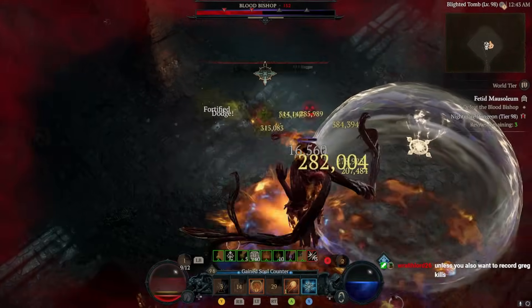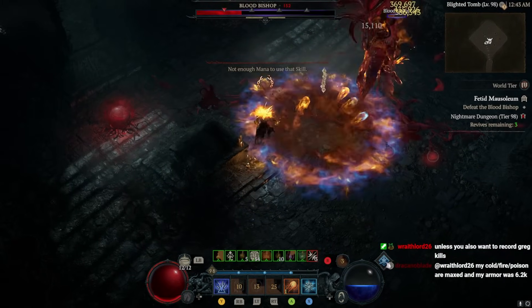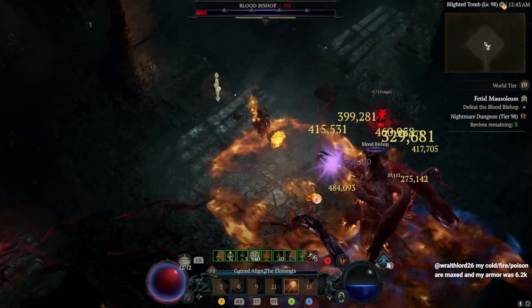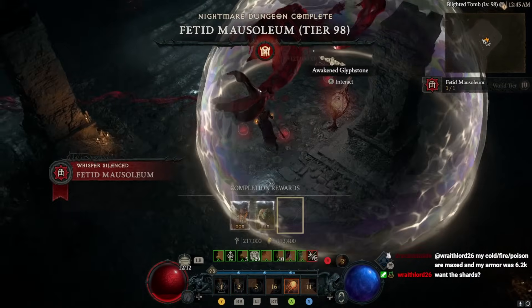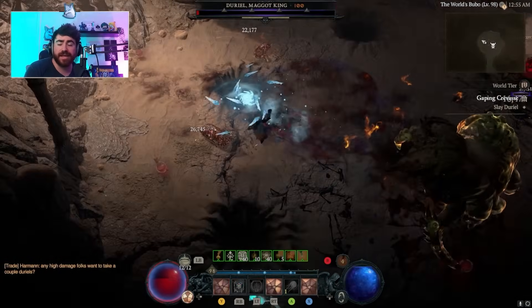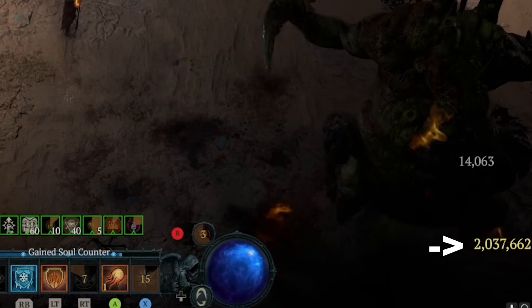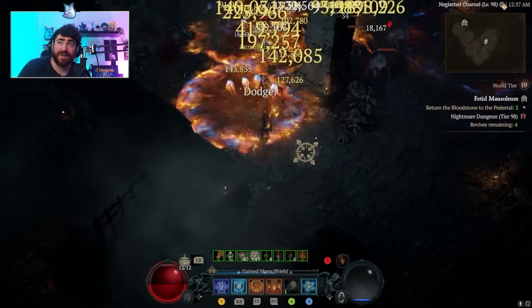Hey guys, what is up — this is a Diablo 4 video and today we are going over my meatball sorceress guide. This is the build I started — I made a guide for 1 through 50 and then an updated guide for 50 through 75. If you're not at endgame yet, I've got two great guides to walk you through how to get built up to this point. This is the endgame guide — this is where we get really serious about our paragon board and min-maxing all of our stats.